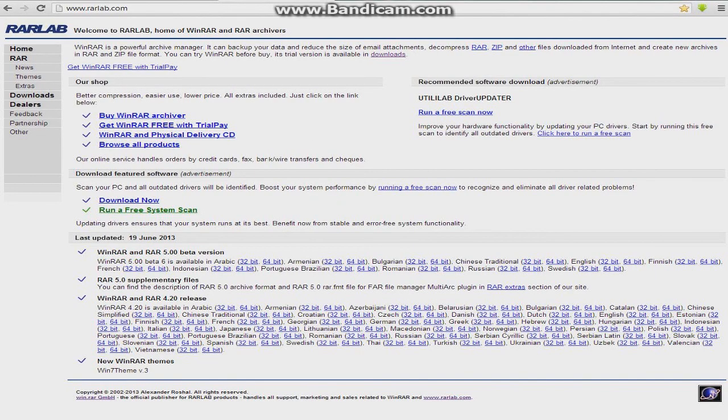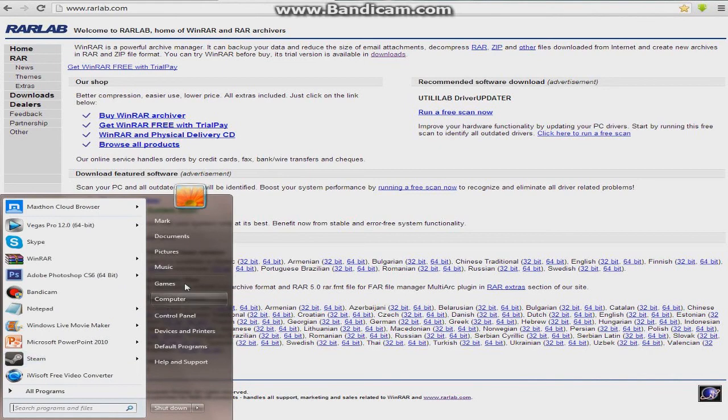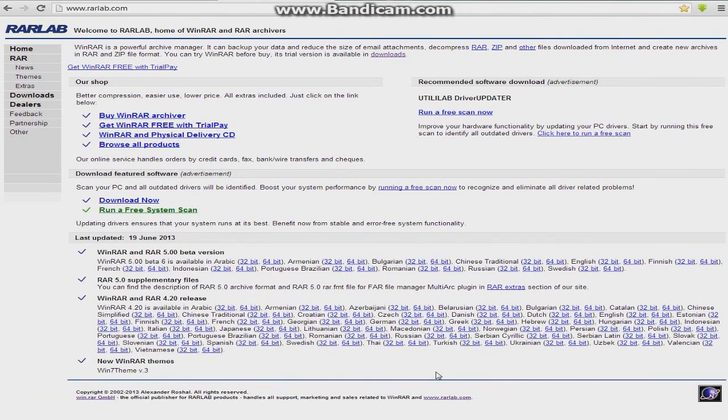First you want to go over to this page — all these links are in the description. It's Renmar, and you're going to find your language. Right here it's English, and you're going to click on 32-bit or 64-bit depending on what type of computer you have. You can right-click Computer and click Properties and it should tell you there. Mine's 64-bit and I already have it installed.